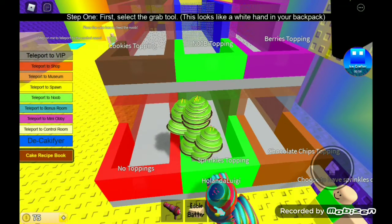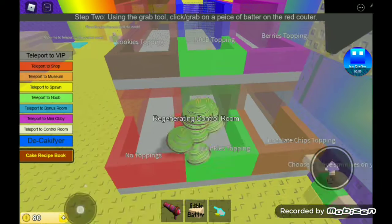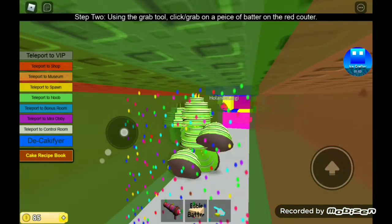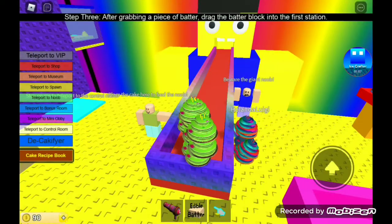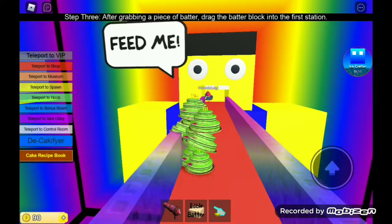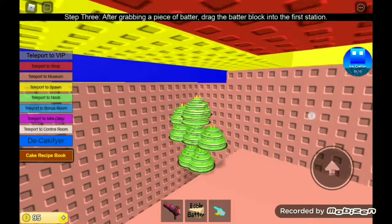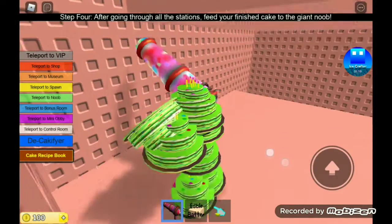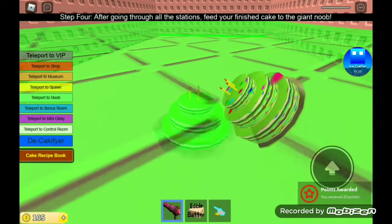Sprinkles, toppings, chocolate, berries, little cookies. Let's mix and match — let's go with some sprinkles. I don't know if that matches. And now let's go into this feed pit. I'm gonna feed you with me. Ow! He ate me.